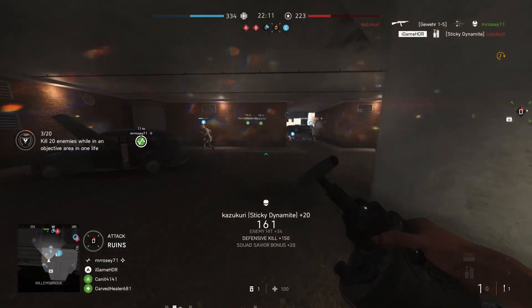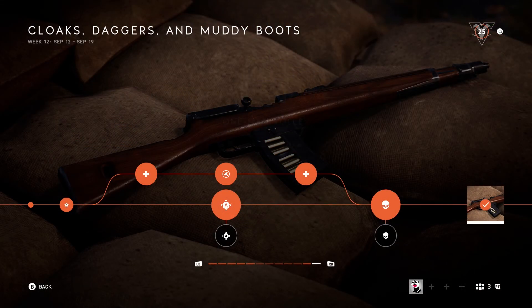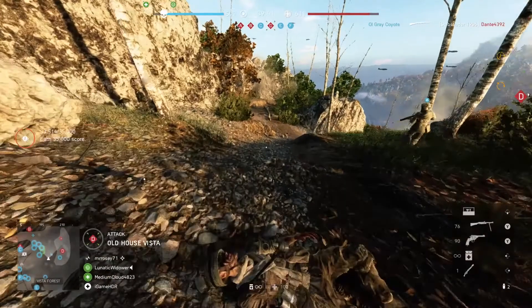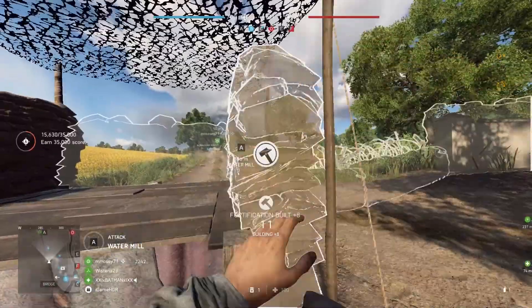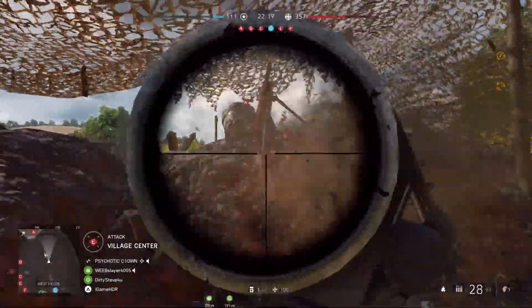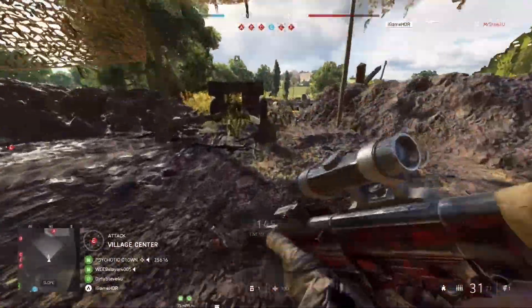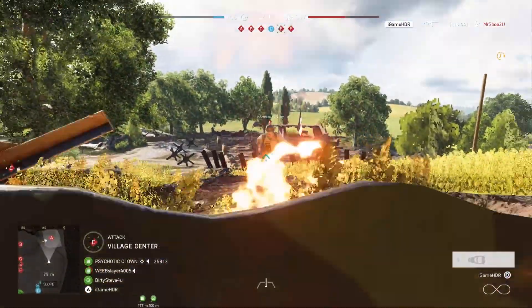Speaking of tides of war, the challenges to unlock this weapon were really easy this week. Simply revive and heal your teammates, build and destroy fortifications in objective areas, and really just play the objective and you'll unlock this new rifle for the Assault class. It literally only took me about three conquest matches to unlock the rifle, so it shouldn't take you any time at all.